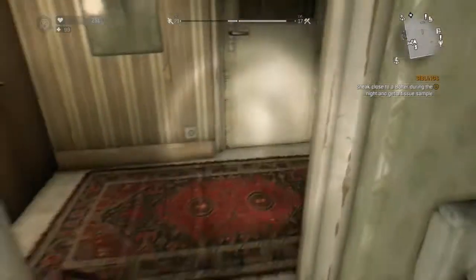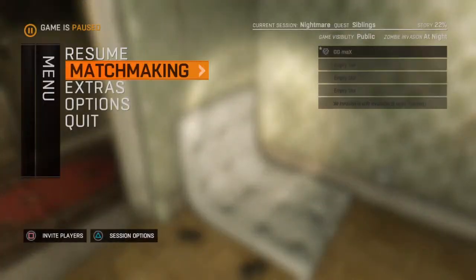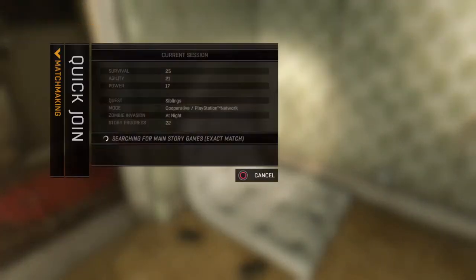So what you want to do to duplicate your disaster packages, whatever you want to do, quick join the lobby. It's just quick join. Once you've quick joined the lobby, let's just wait. Once you're in another safe zone, I got one of my viewers.